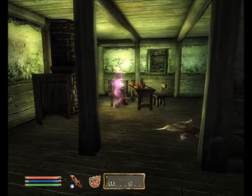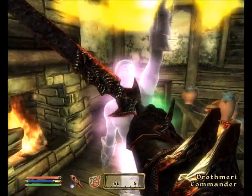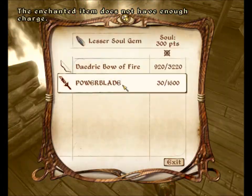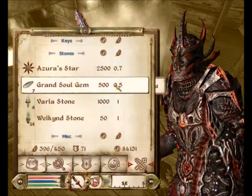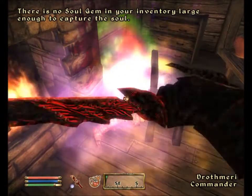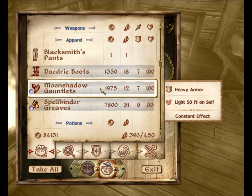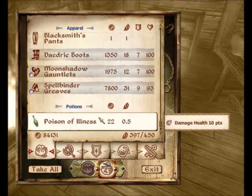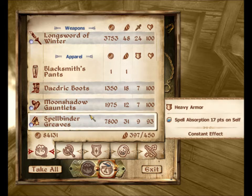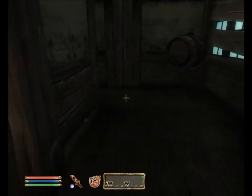Is this guy going to attack me once he sees I'm here? Yes, he is. Let's take him down swiftly. Re-enchant my sword with these rubbishy soul gems, and hopefully he should have something on him I need. Grand Ring of Freedom — wow. He was supposed to have something on him that I need. Maybe he's got it stored around here somewhere, or did I already pick it up?